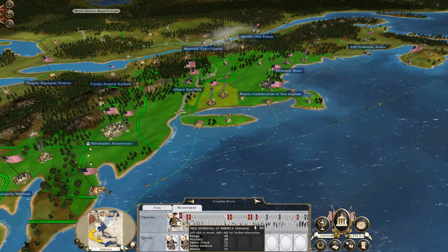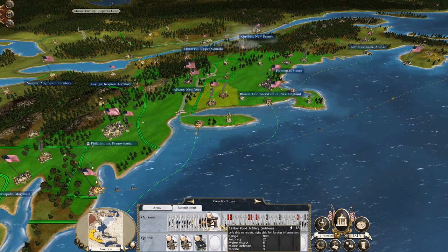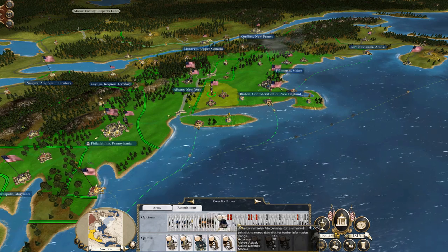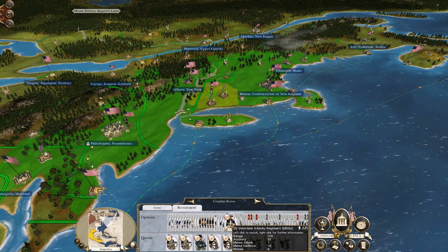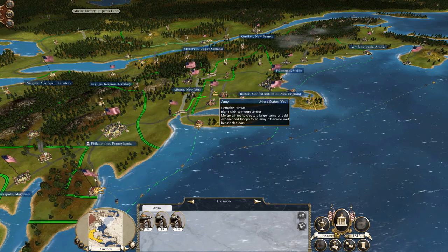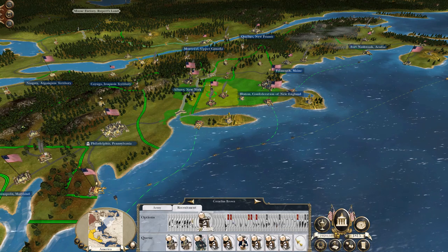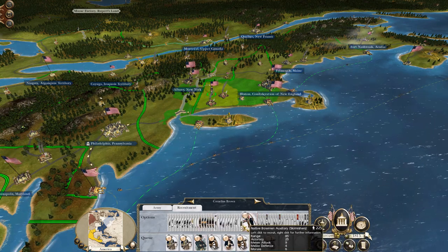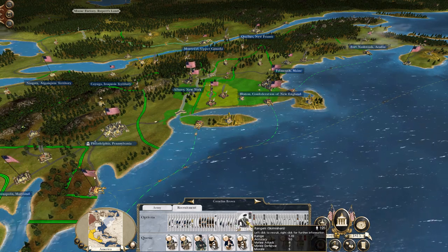Cornelius Brown - you will get some Parkstander 12-pounders, some big 24-pound howitzers, and a unit of US volunteer infantry just to remind me that it's an American unit. You already have some of these, so let's knock one of those on the head and instead go for two units of provincial scouts.